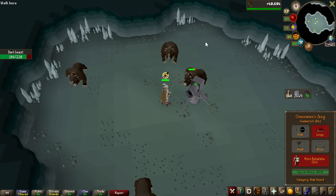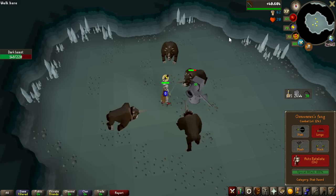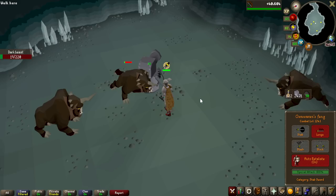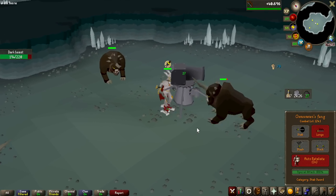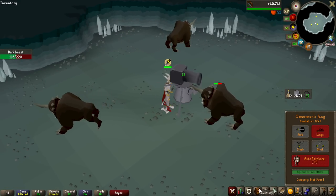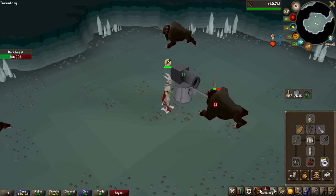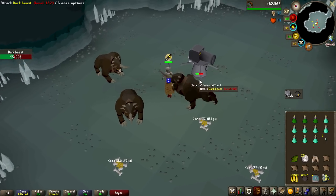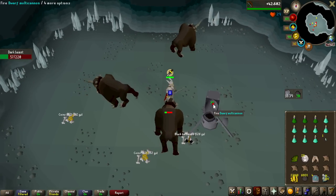Dark Beasts drop hard clue scrolls at 1 in 128 — the same drop rate as brine rats with mediums. When it comes to killing them, they are weak to stab, and I'm going to be using a cannon in a single area again, just to tag them so I can AFK a bit more. There's the first crystal shard of the grind — I'm probably just going to keep all of them for charges for my crystal gear rather than making potions or selling them.